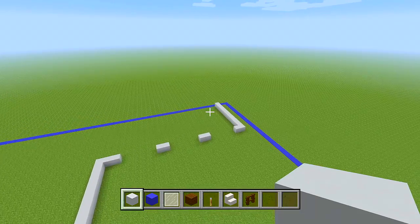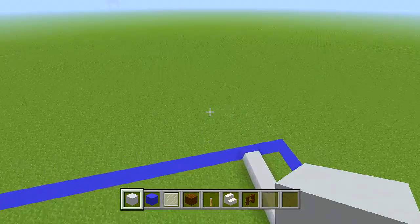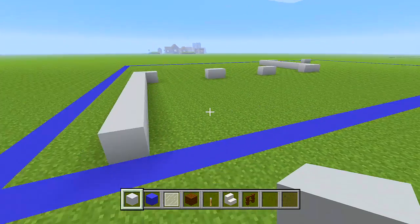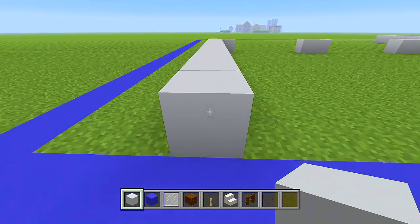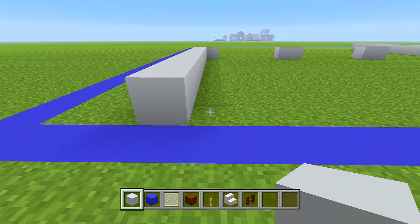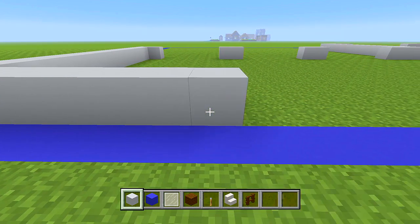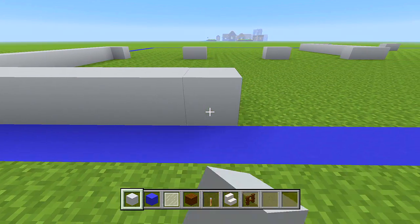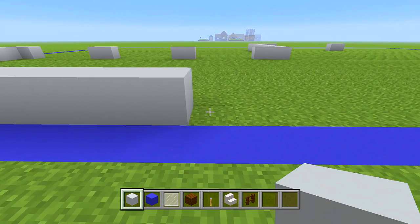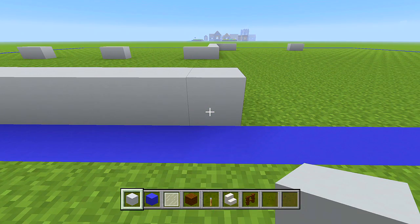Let's head to the back side, right up against the wall we placed at the beginning. Starting right here, place another 23 blocks of white concrete — 24 in total at the back side including the first block. Now wherever you placed your white concrete, add an extra 6 layers on top so it is 7 blocks in height total.